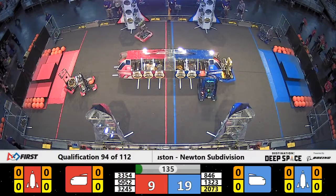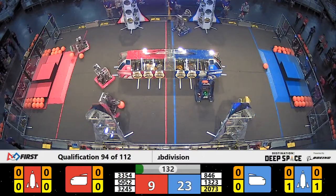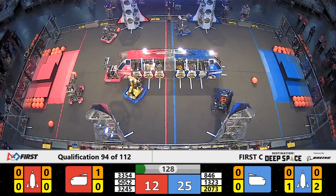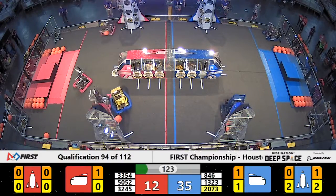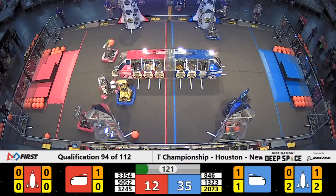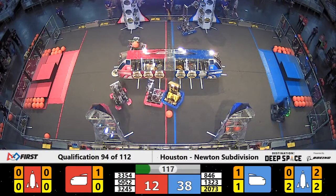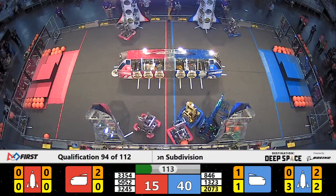As time ticks down, human players taking control. Blue Alliance up by 10 points. Here comes the Red Team — 5052, 3245, and 3354, PrepaTech Tech Droid out of Querétaro, Mexico. For the Blue Alliance, 2073 — that is Eagle Force and their robot Hummingbird, now delivering a third hatch panel to the Blue Rocket.